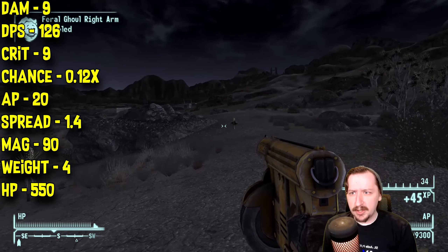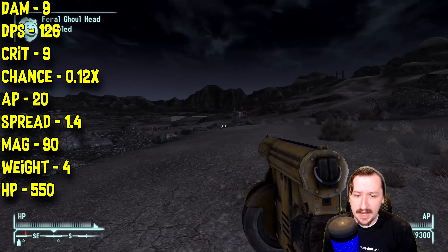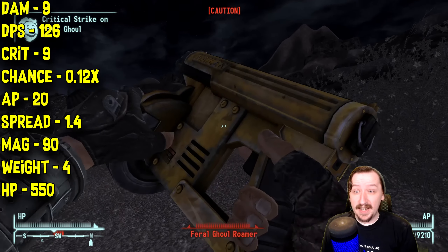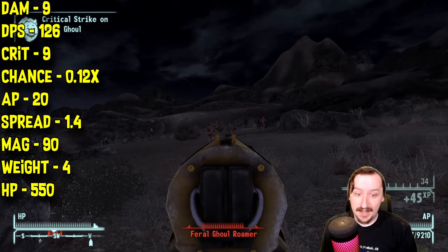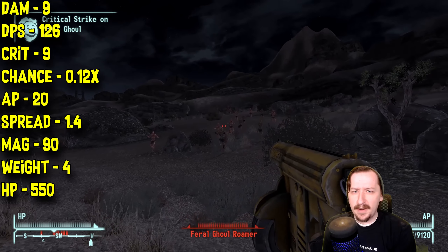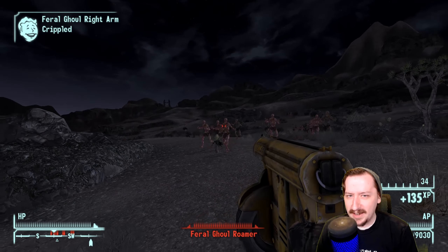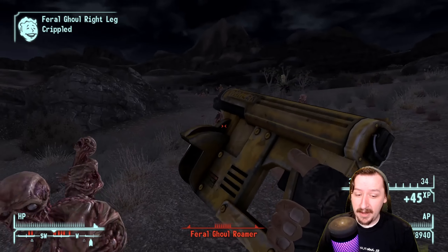The nail gun costs 20 action points to use in VATS, which is fairly low and actually really nice for a submachine gun. It has 1.4 spread — okay for a submachine gun, not super accurate but not super inaccurate; it'll work fine at medium and close range. This holds 90 rounds by default. It weighs 4 weight, fairly lightweight for a submachine gun. It has 550 item health, which can break kind of fast since you'll probably be spraying. These are also kind of pricey, so you might not even want to break them — you can sell them for a decent amount.